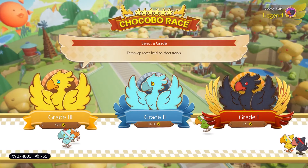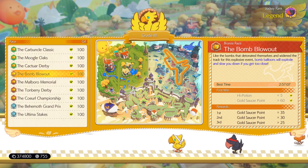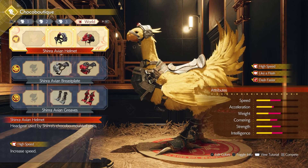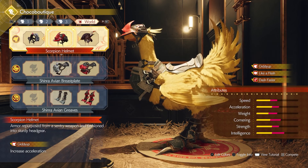Clearing all the Chocobo races will offer valuable rewards like the Hermes Shoes or Choco King's Cape accessories to give you haste or ATB gauge at the start of battle. Other rewards include new Chocobo gear and materials like dark matter, which you will need to upgrade some of the late-game accessories.